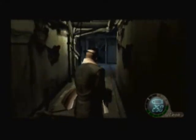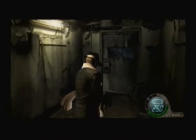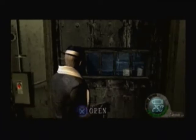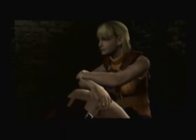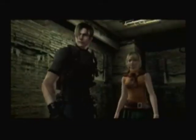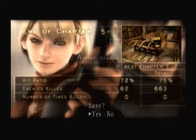I always pass by Ashley's door — I keep forgetting where she is. She's over here. So we're gonna use that card key that we got and go in. And she is here. That's the end of chapter 5-1, so let's save the game. We're just cruising right along here — we'll be done with this game in no time.